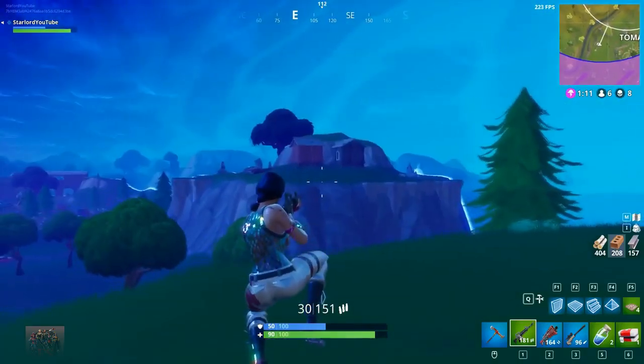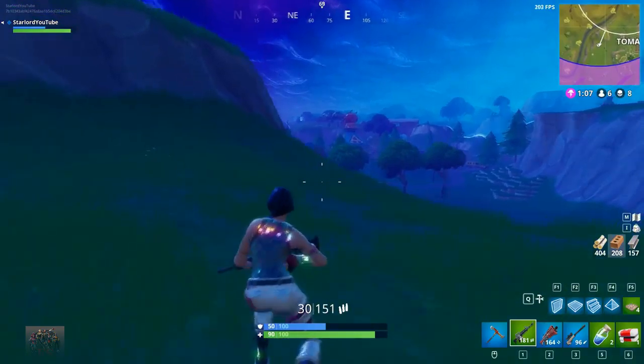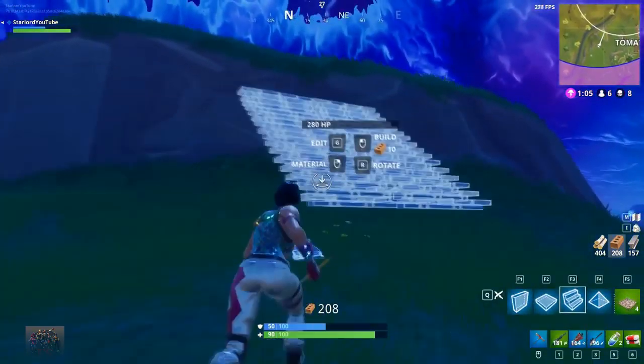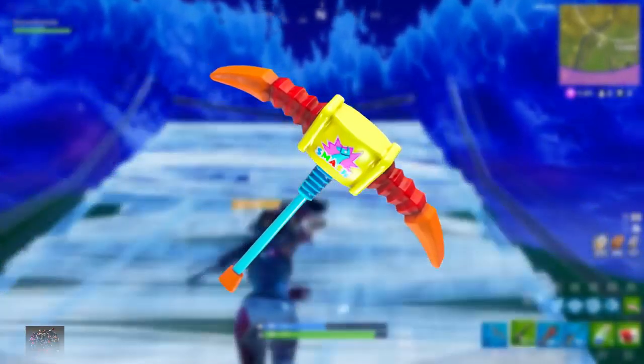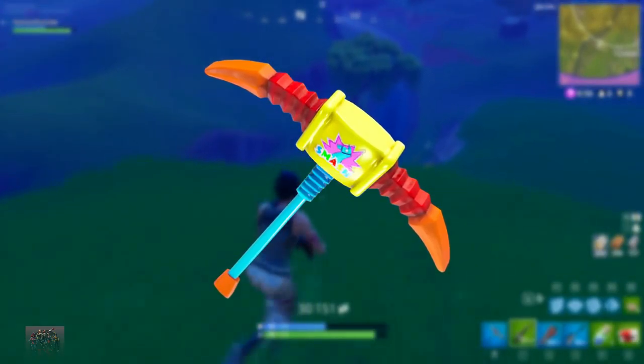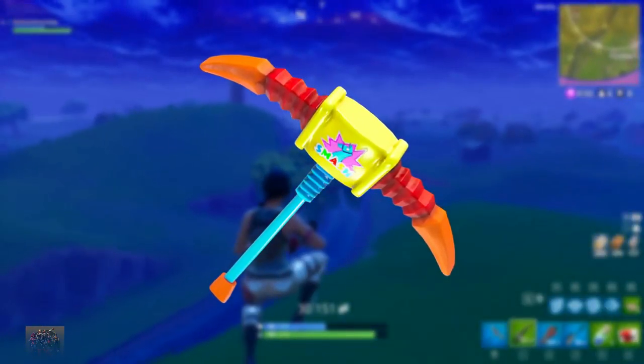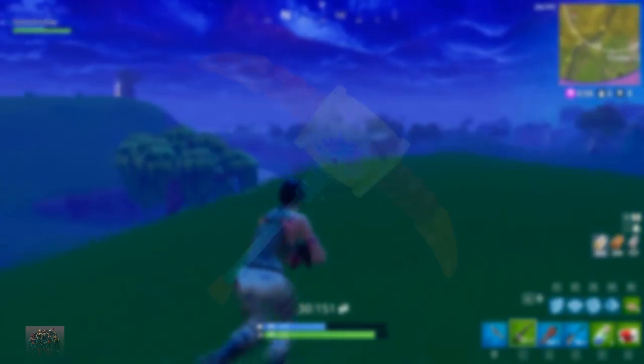Other than that, we do have a couple of new pickaxes coming to the game which look pretty cool. The first one I'm going to show you guys is the Pick Squeak pickaxe. This is going to be an epic variant and as you can see, it's like a child's toy. I definitely want to get it, but it depends on what it actually sounds like when you're using it, because I can imagine it would be very squeaky and annoying.